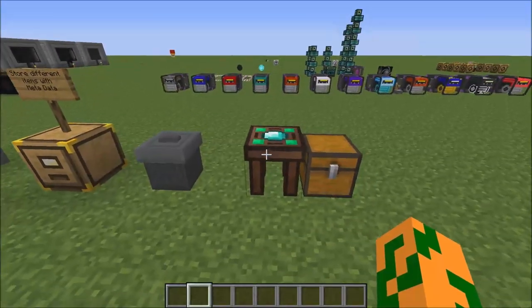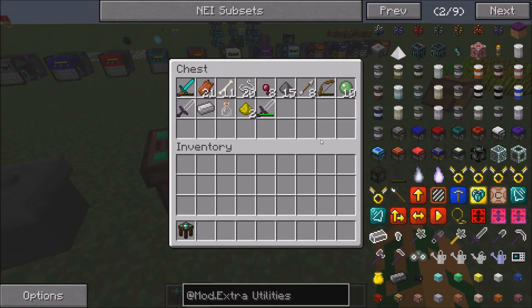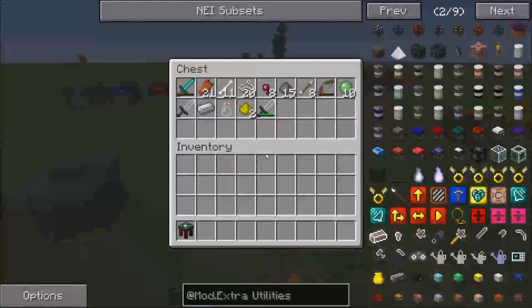This is a trash can — it's really useful, just dump all your stuff in there. This is a peaceful table: when it's on peaceful mode and there's a sword in it, it'll spawn mobs randomly and kill them for you.